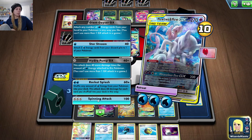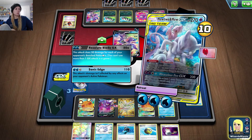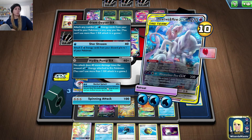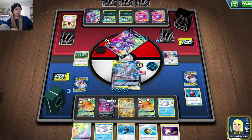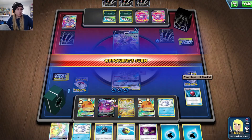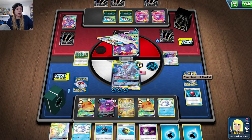I'm going to go ahead and... should we Resolute Blade GX? Or Rocket Splash? Alright, we're going to Rocket Splash — that'll be 180. Then the next turn we'll just Resolute Blade, because we won't even need to worry about attaching. Unless they go Rare Candy Obstagoon, Rare Candy Obstagoon, Turbo Patch. Why are you Turbo Patching? Just search your deck for an energy — there's a Viridian Forest right there. They're bound and determined.